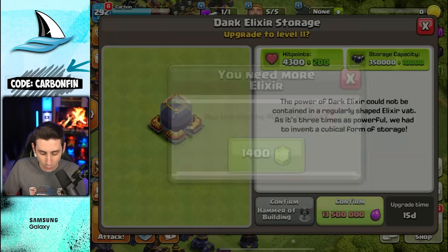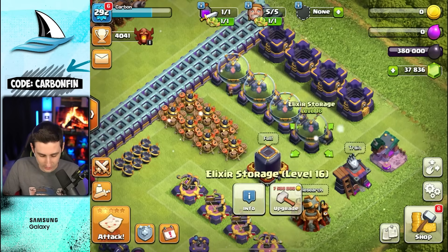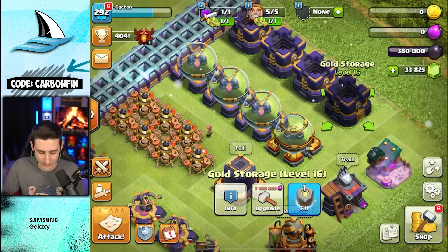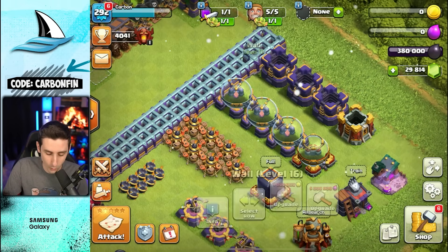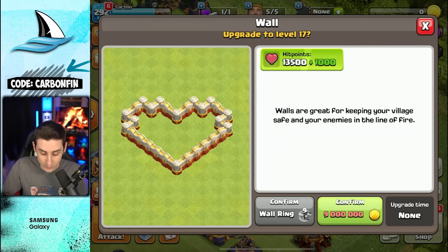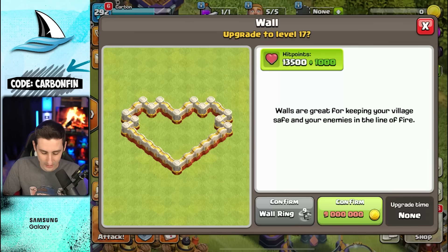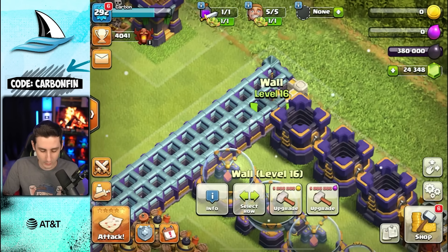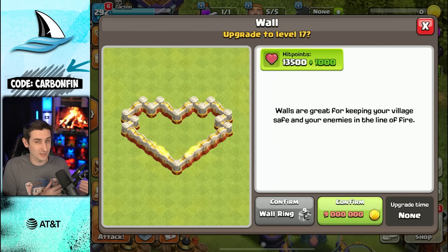Let's upgrade some of the storages so you can see how they look. There's the elixir storage with the nature theme. Let's upgrade the gold storage as well. And then of course, the walls — I can't upgrade that many in a row, so I'll upgrade one. 9 million gold, 9 million elixir, and there is the new maxed-out wall. It kind of has Town Hall 11 vibes mixed with Town Hall 10.